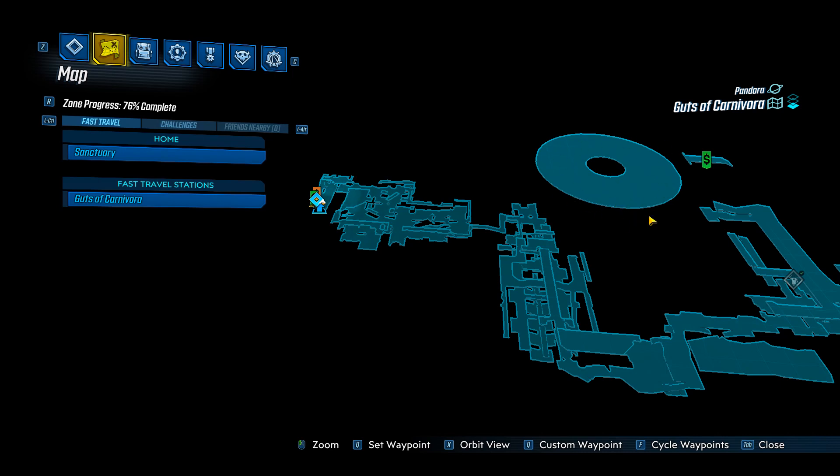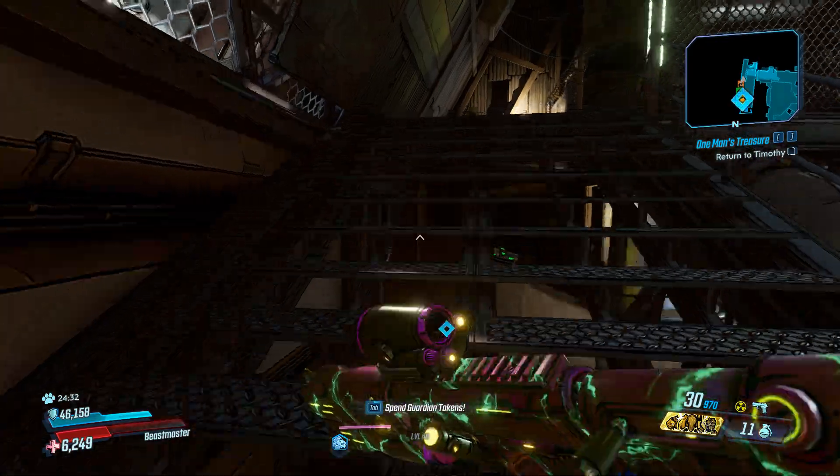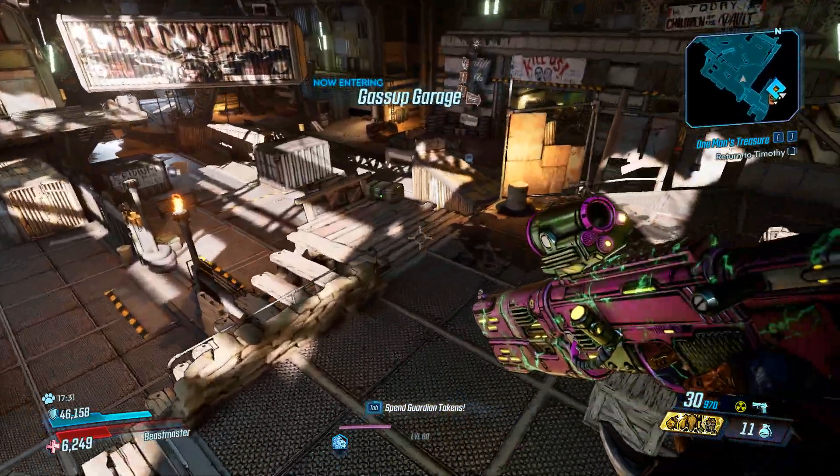The Agonizer 9000 is up here at the top in this large circle. Before you even start this journey, I recommend turning mayhem mode off or turning it really far down, because you can just turn it back on once we get to where we're going — there's no reason to make the run harder than it has to be.